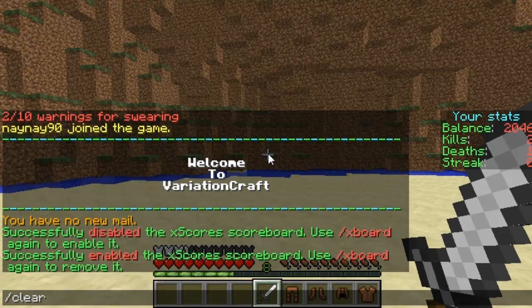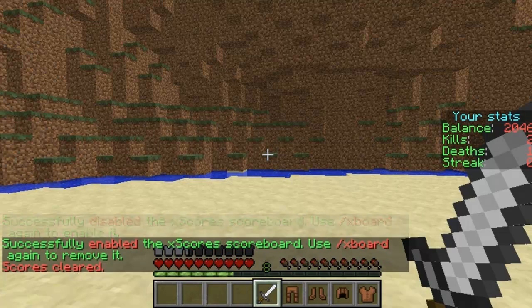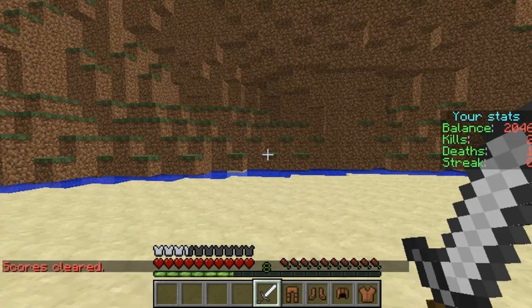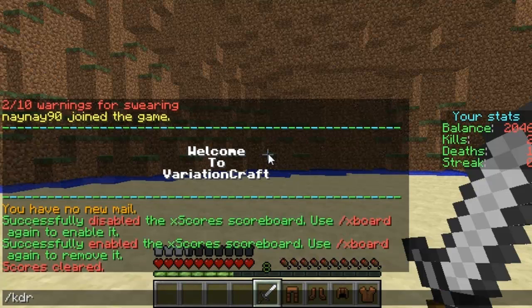If this is your first time using the plugin you may need to type in clear scores and this will display it for you for the first time. I did have this problem when I first tried to use it but typing in that command did actually bring up the board on the right.